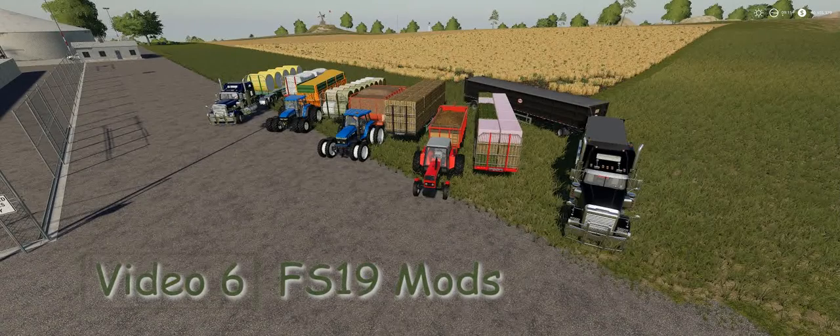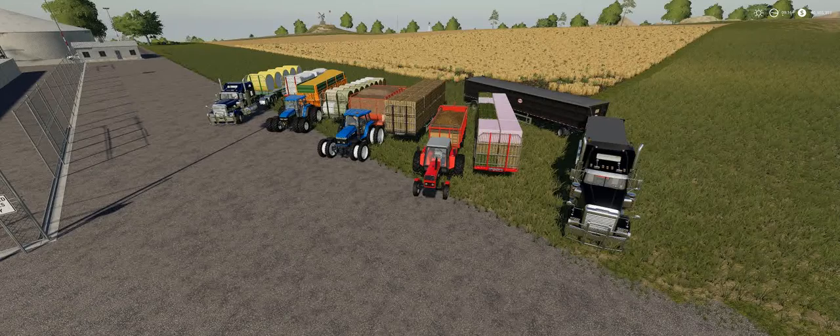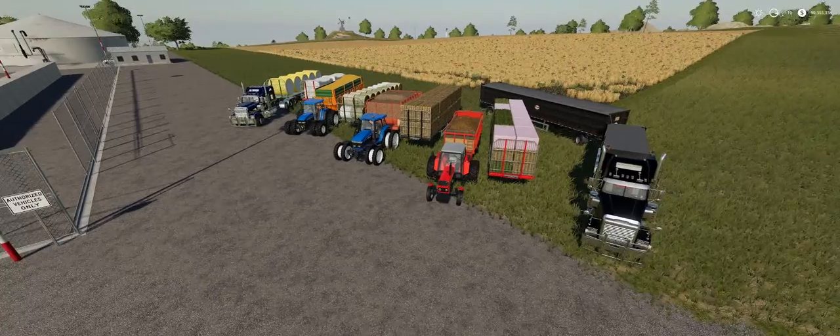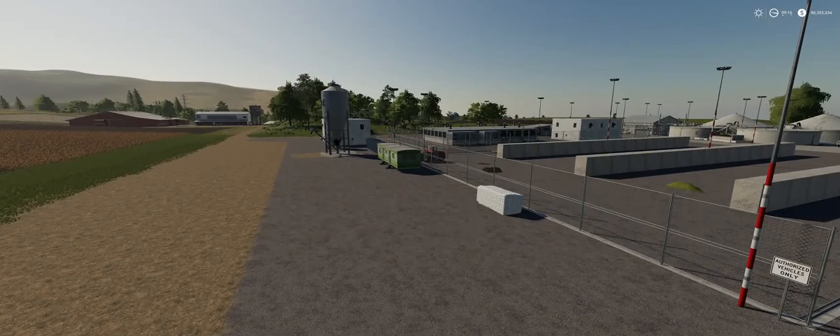Hello and welcome to Farmer Simulator 19. This is mod review number five and it's Saturday the 28th. So these are mods that have come out this week. In front of me is three tractors and one truck, five trailers, and one silo which is actually multiple silos.